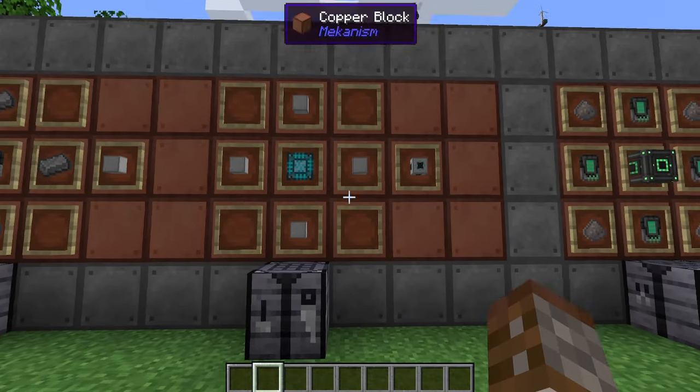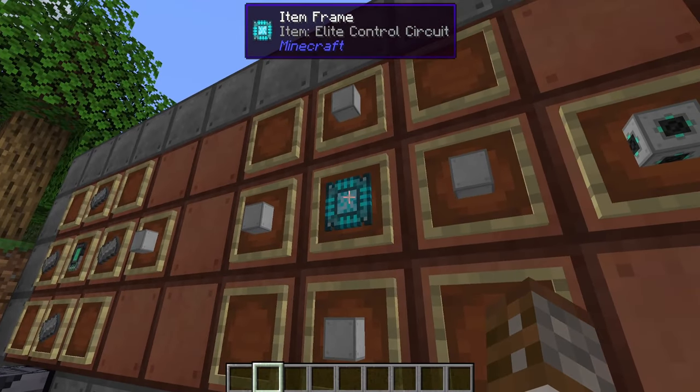You're going to need a way to actually input some power and also take it out. This is where you'll need induction ports. For these you need four induction casings around the sides and then one elite control circuit in the center. You get two per craft, which is handy. With elite circuits required, this is a pretty late-tier item.